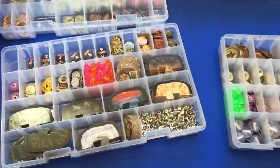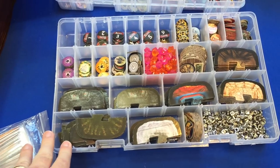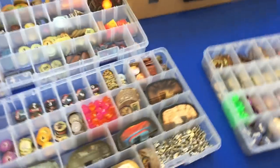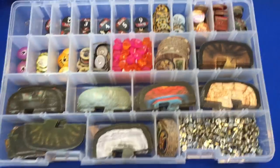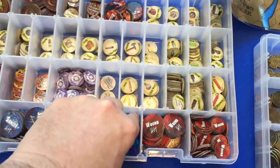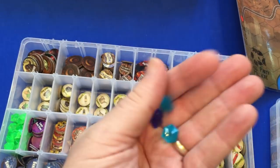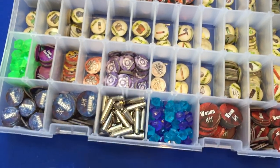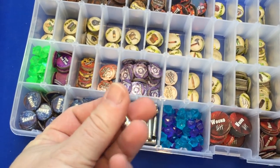Moving on to tokens — these are tackle boxes from Bass Pro Shop. My main box has health and sanity on either side. I use aquarium gravel for darkstone, and I found some cheap metal bullets to use as grit tokens.